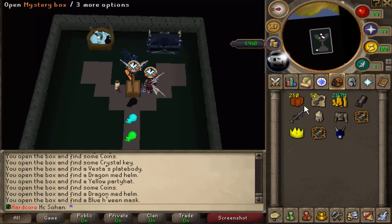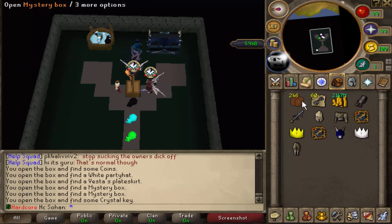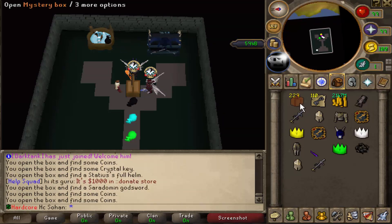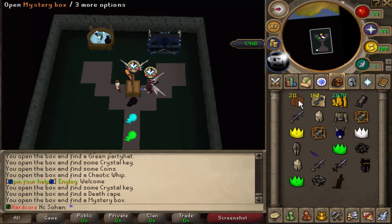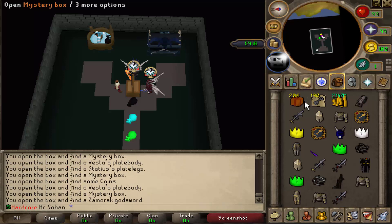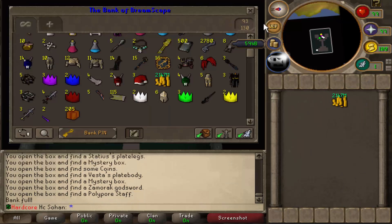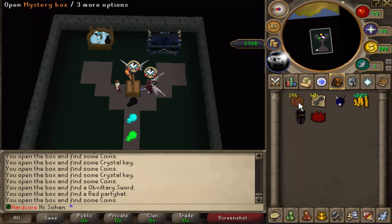We're down to 250 boxes, only a quarter left, and still no rare rewards — I don't know how that's possible. To be fair, these mystery boxes are really cheap, only like 20 bill each, so the total value of what I'm opening is like eight trill. You can't really expect two great rewards from that. Hopefully we can get one with these remaining 200 boxes, though it's not looking likely.